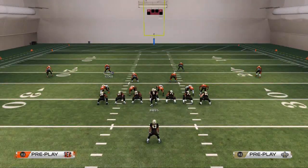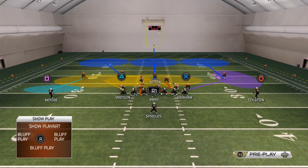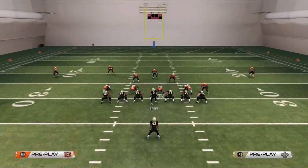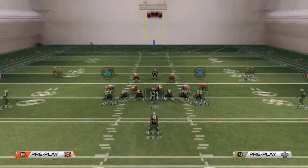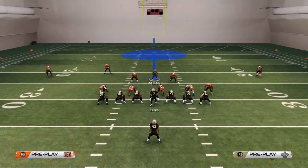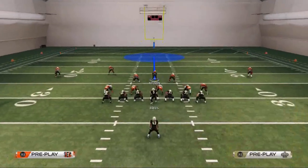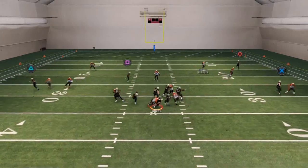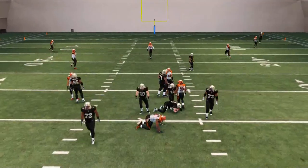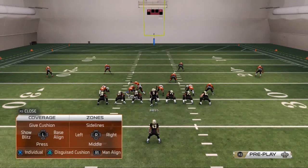Another setup for this defense: if you're not on the goal line, just run the play as is and drop Kirkpatrick into that flat zone. As a user controller, you just need to know that if you see Colson go deep, you snap, drop, see Colson go deep, just recover — and you can see it's possible to be done.